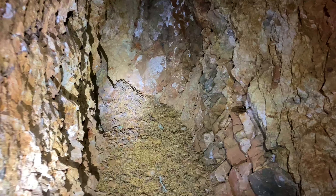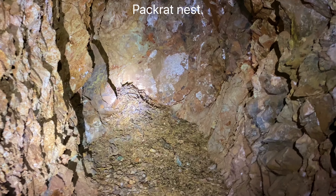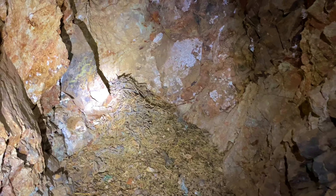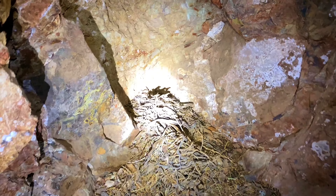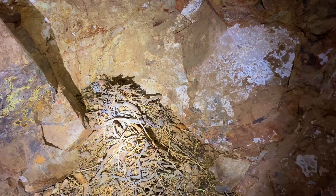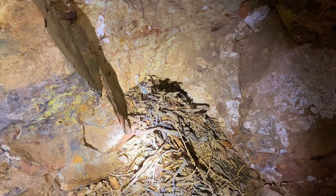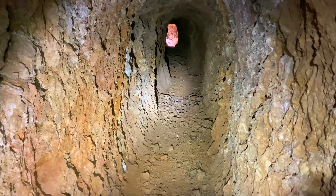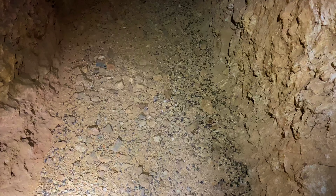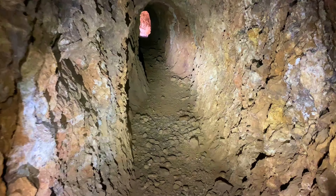Right here you have an example of a pack rat nest. I don't see the pack rat — it's probably hiding from us — but they drag everything into these mines. Look at all those twigs and sticks, and some of those are good-sized, so they're pretty tough little creatures. Here's a shot looking back — let's turn around and head back. A lot of rodent droppings here on the ground, the black pellets, so this is an active pack rat's nest.